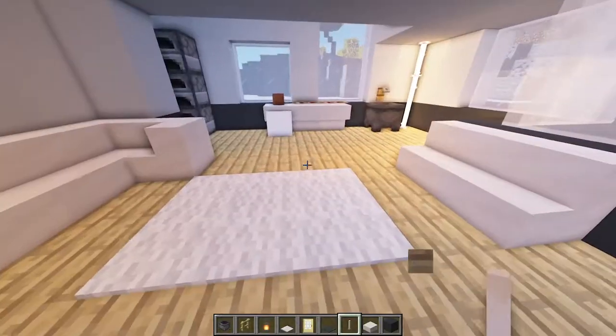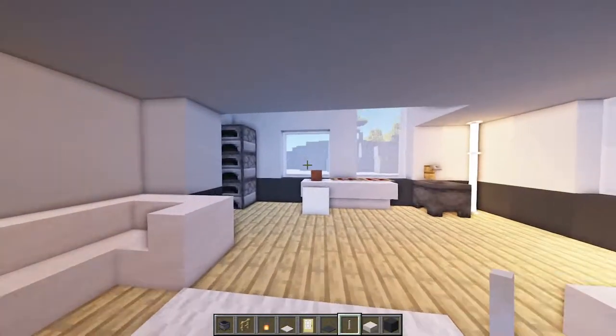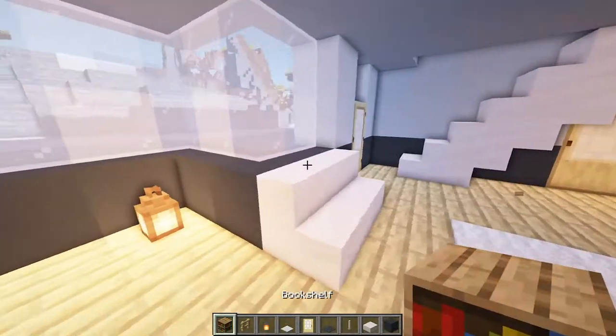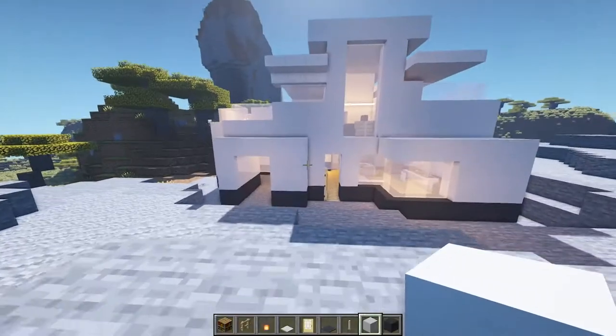After the lighting stage it's really just adding details and fine tuning until you're satisfied with the final product. This can take time — maybe the next day you come back and have new ideas. I think it's safe to say we have finished our modern house.